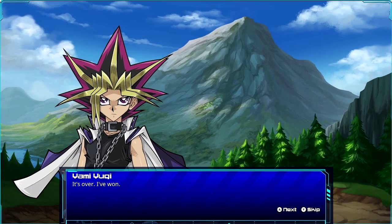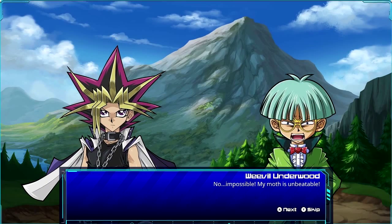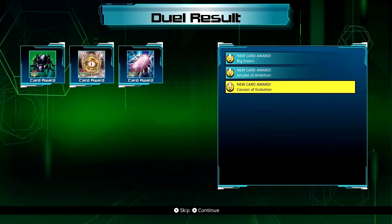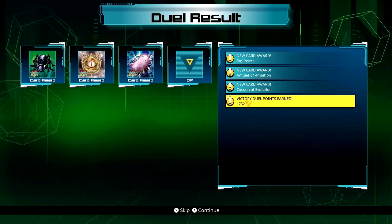There we go — just another quick episode. It only took five minutes, almost. It's over, I've won. Impossible — my mouth is unbeatable! And what did I get? I got a Big Insect, Amulet of Ambition, Cocoon of Evolution, and 1700 duel points. Brilliant.